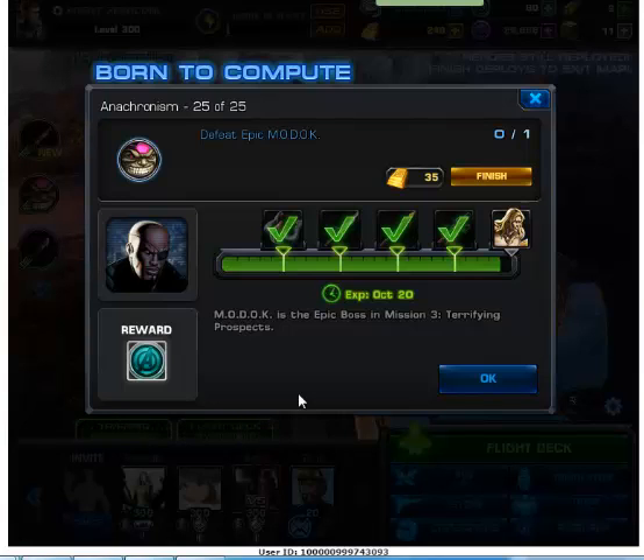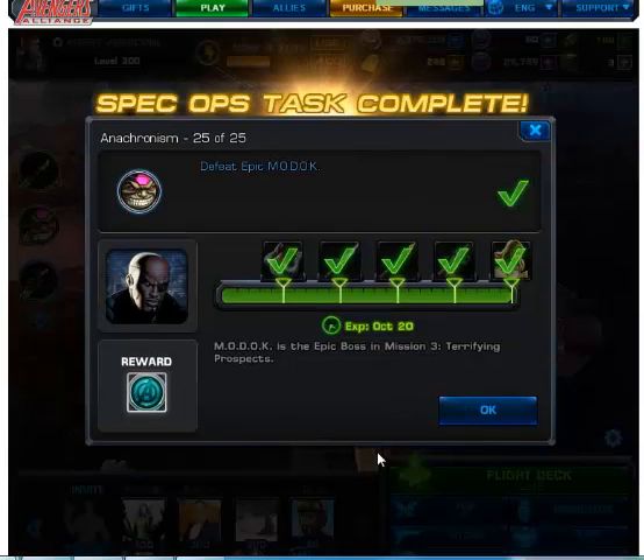For test number 25, you need to defeat the epic boss which is MODOK. For MODOK to appear, you need to make all deploys and have as recruited heroes: Drax, Groot, Tigra, and two random heroes.